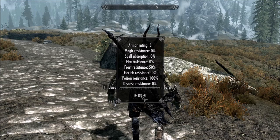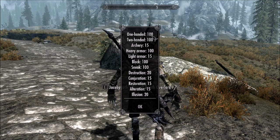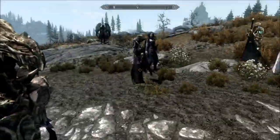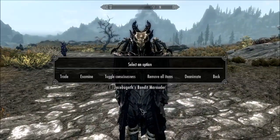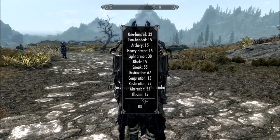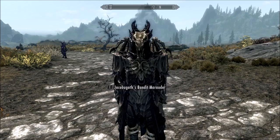When you examine your thrall it shows what it's best at. In this case, the Draugr is equal in both one-handed and two-handed attacks. That's also how you can examine them and know what they're best at in order to equip your undead thralls better — like my Bandit Marauder, who is best in destruction magic with restoration, alteration, and sneak all decent.